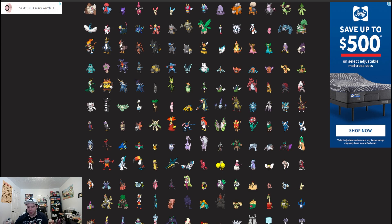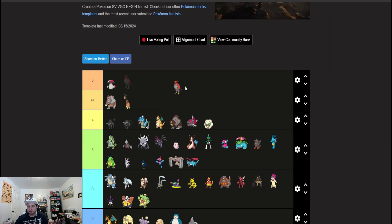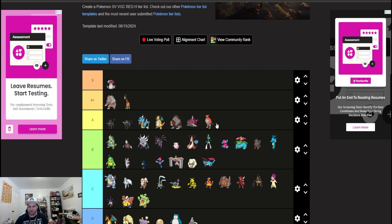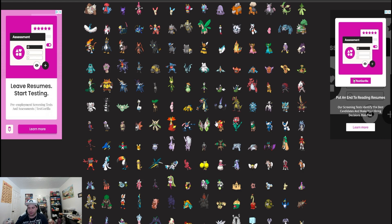I forgot about Talonflame — get out of here Whimsicott. Talonflame is a tailwind setter of choice that gets priority Tailwind, priority Brave Bird, and Sunny Day. There's a lot of things Talonflame can do and it's definitely going to be one of the premier tailwind setters of choice.